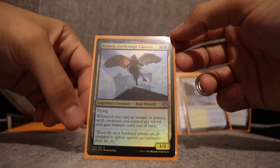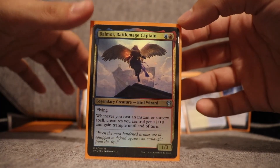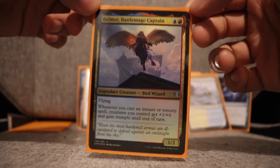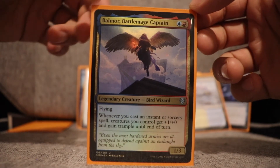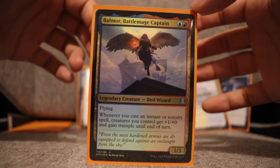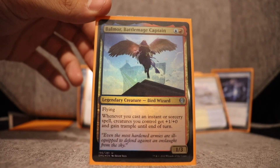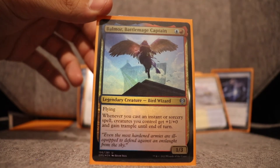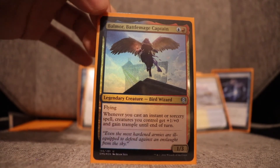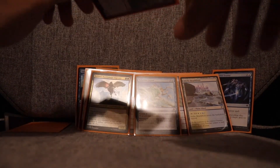Balmor, Battlemage Captain — blue and red legendary creature, bird wizard. Flying. Whenever you cast an instant or sorcery, creatures you control get +1/+0 and gain trample until end of turn. I got to put this out maybe once before it was responded to quickly. It synced really well with my flyers, instants, and sorceries shell. The buff only lasts until end of turn, which is fine — I already had a lot of synergy from the other instants and sorceries. I really enjoyed this card.